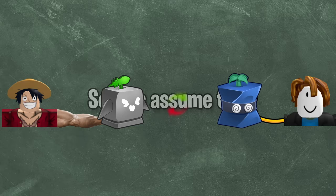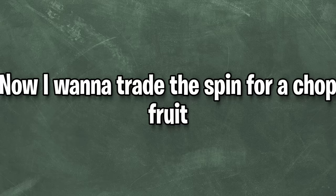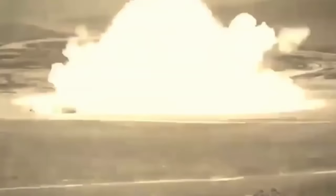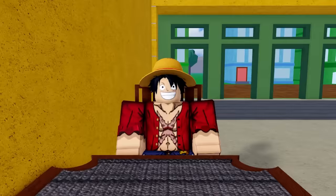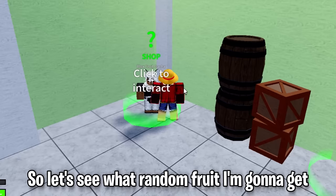Let's assume this: I trade my rocket fruit for a spin fruit. The next least expensive fruit is chop. Now I want to trade the spin for a chop fruit, but this trade is not possible because when you look at the value difference you notice it's 75%, which is way too much. So really the only way to solve this is by rolling an additional fruit and adding it to the collection. Let's see what random fruit I'm going to get.